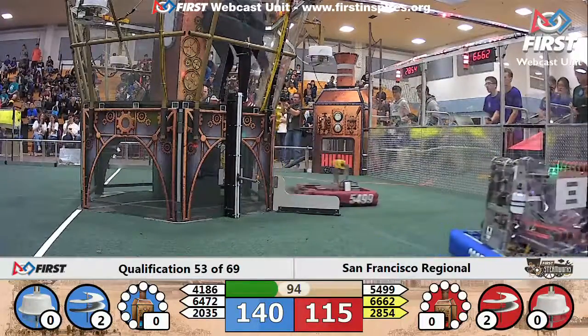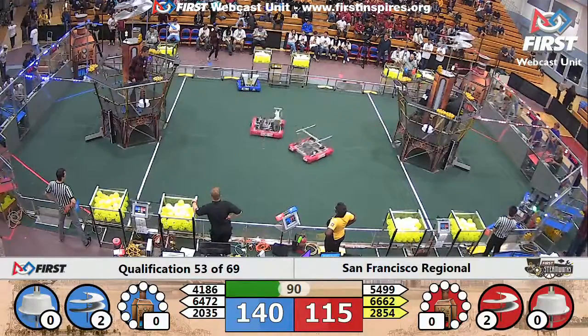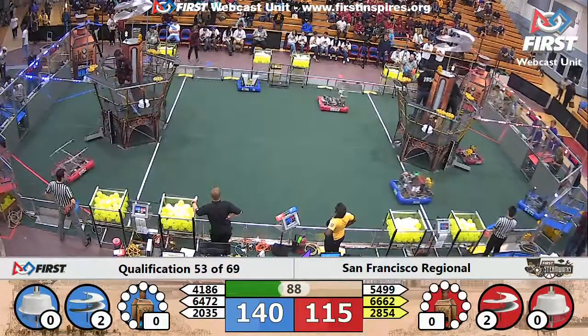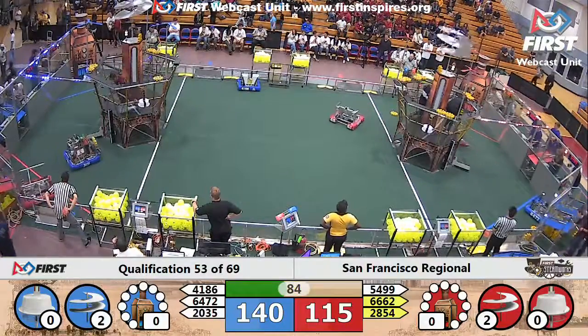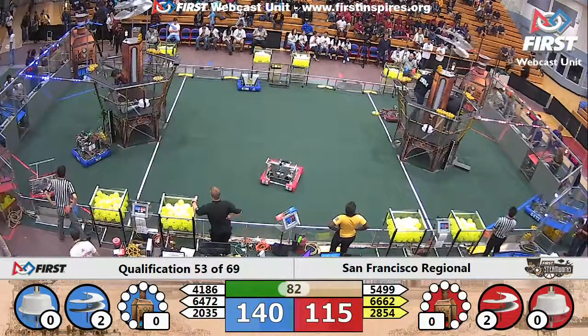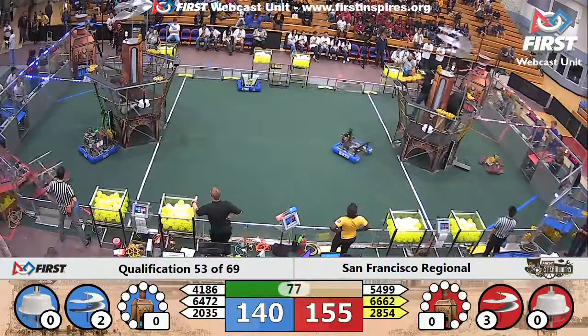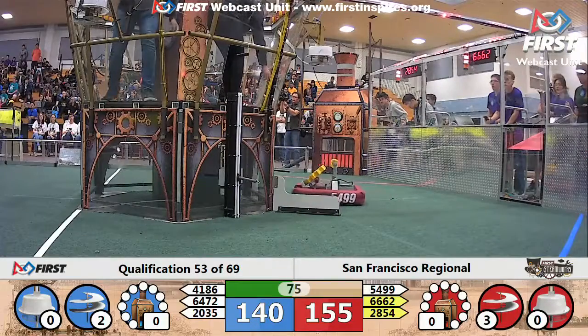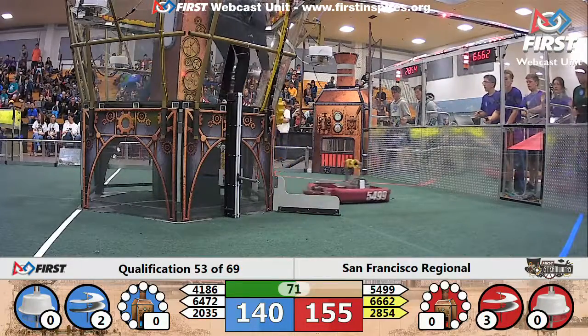It's a game of gears. Looks like 66, 62 — Engineers with Attitude — they've got a gear in their machine and they're pulling back across to the Red Alliance airship, ready to get that delivery on time. Their partners, the Bay Orangutans, got one delivered as well. Each of these teams working out their third set of gears to get that third rotor going. That's another gear train and another rotor successful for the Red Alliance, bringing them up to 155.